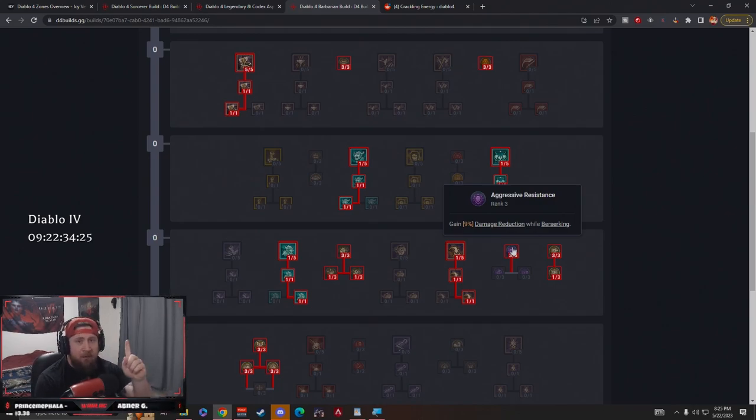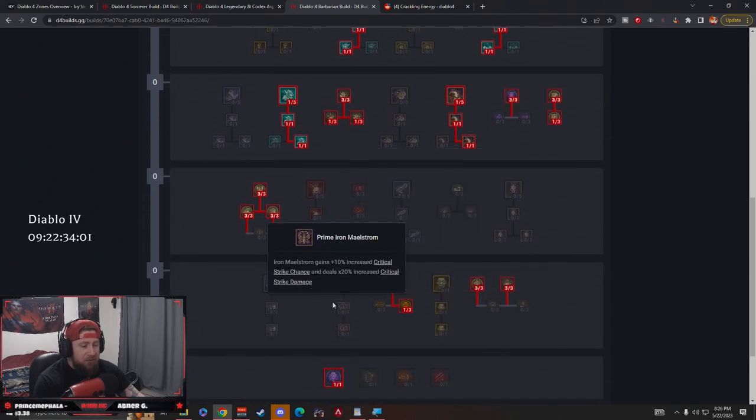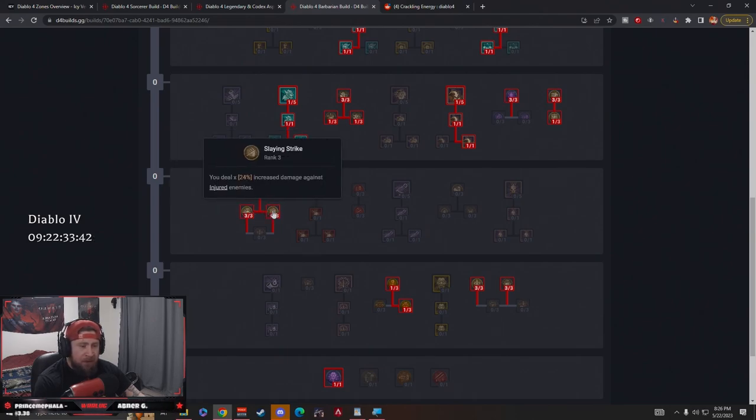Aggressive Resistance gives 9% damage reduction while Berserking — remember we'll be berserking non-stop. Max out Swiftness for more move speed: while Berserking we gain 15% move speed, and Swiftness adds 12% for a total of 27% more move speed. Quick Impulses reduces crowd control effects by 6%. Pit Fighter deals more damage against close enemies and gives damage reduction from ranged enemies. Max No Mercy for 9% increased critical strike chance against immobilized, stunned, or slowed enemies — we'll be stunning and immobilizing a lot. Three points in Slaying Strike for 24% increased damage against injured enemies (those at 35% life or less), great for closing out fights against elites and bosses.